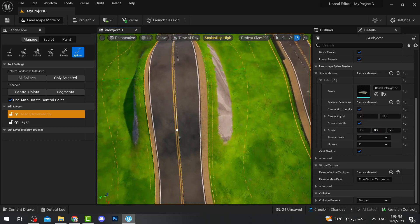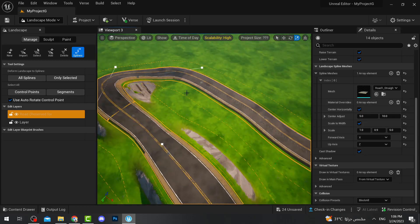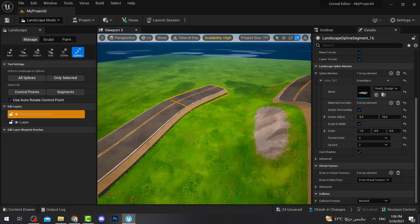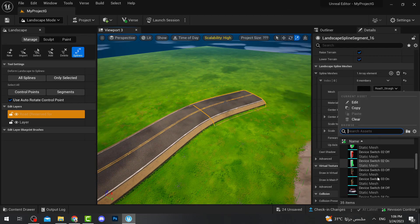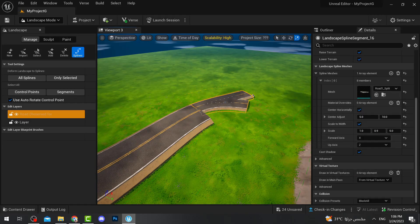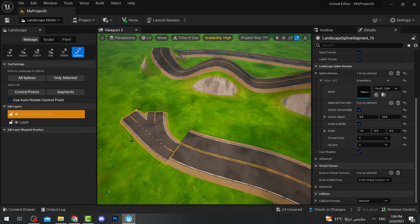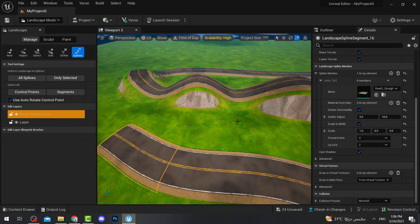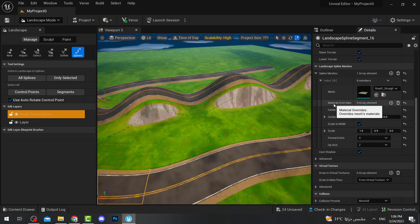You can adjust the size of the road to make it perfect. If you only want to change a certain part of the road rather than the entire thing, simply select that specific segment. Then you can change the mesh for just that part, and the rest of the road will remain unchanged.